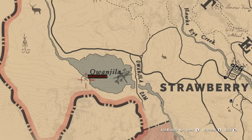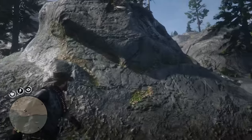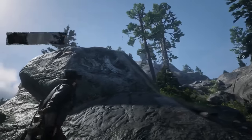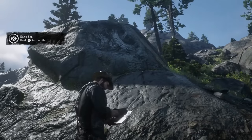I'll cover the rock carvings quickly without going into depth on each one. The first one is right here next to this lake, a little bit of the ways up on the slope. You just look up and then sketch it in your journal — that's how you know you've completed that one.